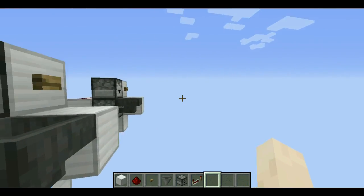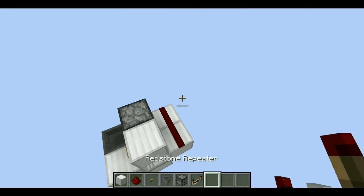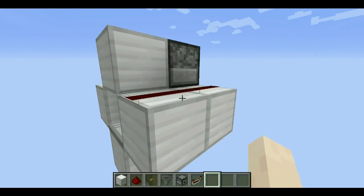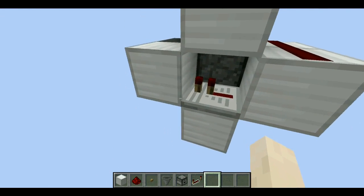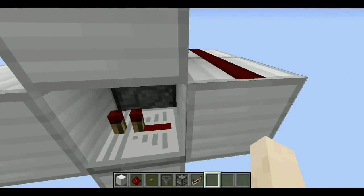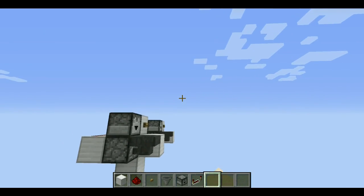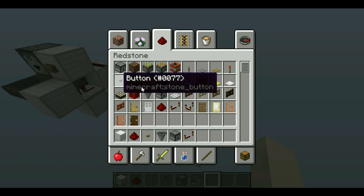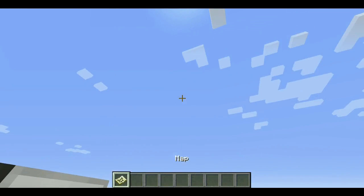What inspired me to make this build was actually my city world, where I built one of these but it wasn't very compact. That inspired me to compact it, and I've done it - even though I say so myself, I think I've done a really good job. So: two pieces of redstone, one repeater, five blocks of your choice, a hopper, and two droppers. That's really not bad. Unfortunately ladies and gentlemen that is all we have time for today, so I shall see you all later - bye!